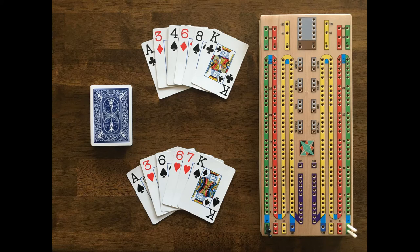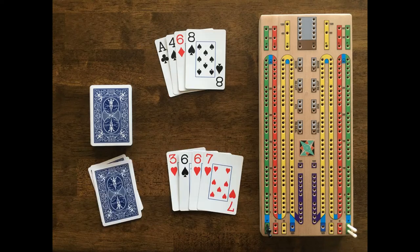White, the hand at the bottom, has a potential double run with his 6, 6, 7. If an 8 or a 5 is cut in the next part of the game, this creates a good scoring hand. White also has a 15 combination with the 3 and the 2 sixes. White decides to throw his ace and king to the crib. The crib cards are set to the dealer's side of the table.